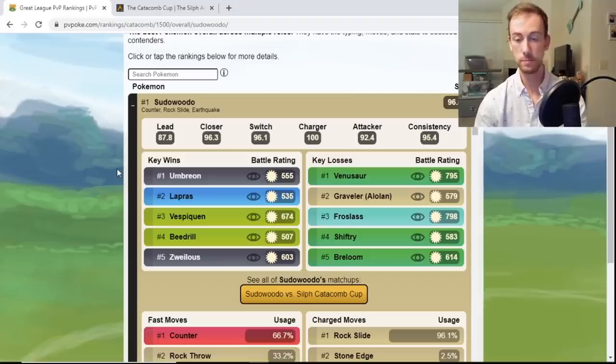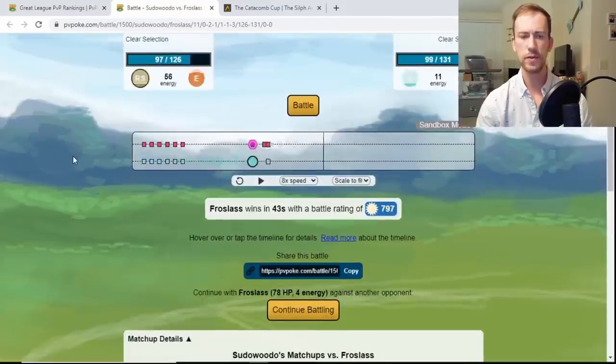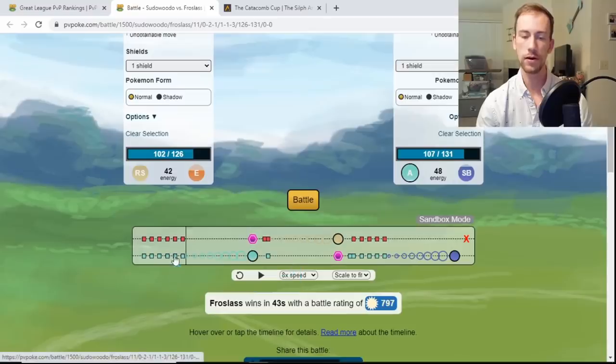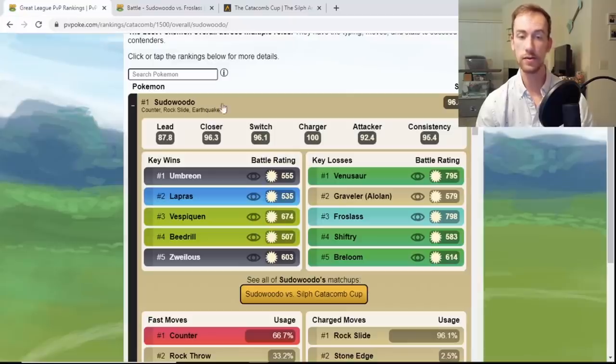You're going to lose to Venusaur, Alolan Graveler, and Froslass. You lose to Froslass most likely because Counter is resisted due to the Ghost typing, and Avalanche is such a strong move that hits for neutral damage since Rock does not resist Ice type attacks. So Sudowoodo at number one — you have access to Counter as the fast move, a Fighting type fast move.